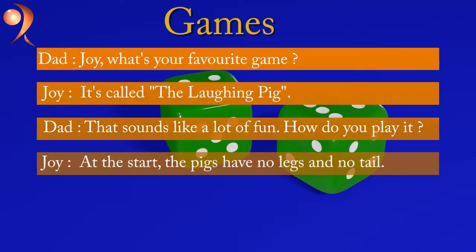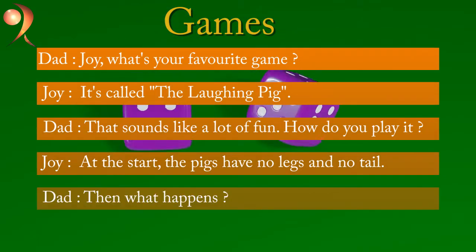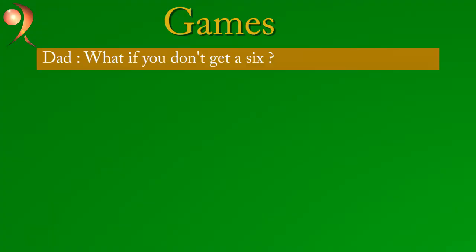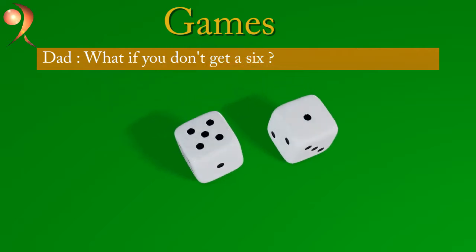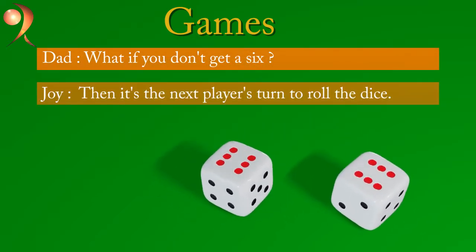At the start, the pigs have no legs and no tail. Then what happens? You roll the dice. If you get a six, you add a leg. What if you don't get a six? Then it's the next player's turn to roll the dice.